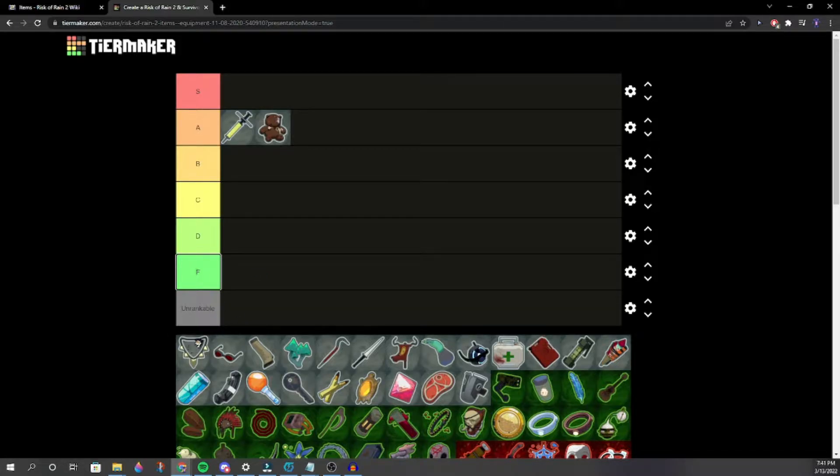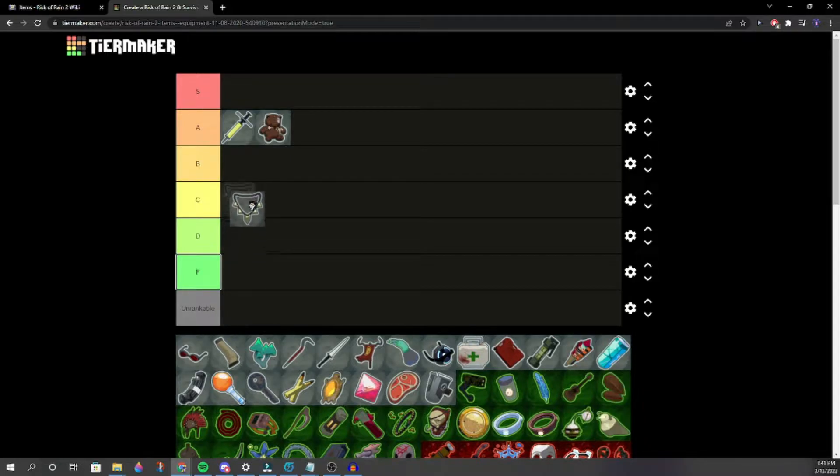Monster Tooth Necklace. It could save you from a Void Reaver. One person says D tier, another says low C. It doesn't really do anything — just don't get hit. We'll go high D tier. If you're a good enough player, sure, but we settle on D tier.